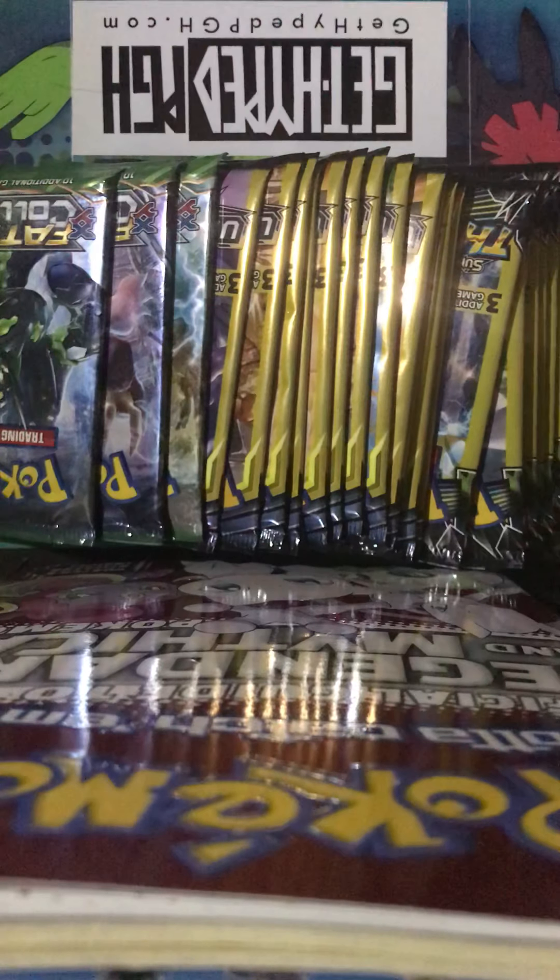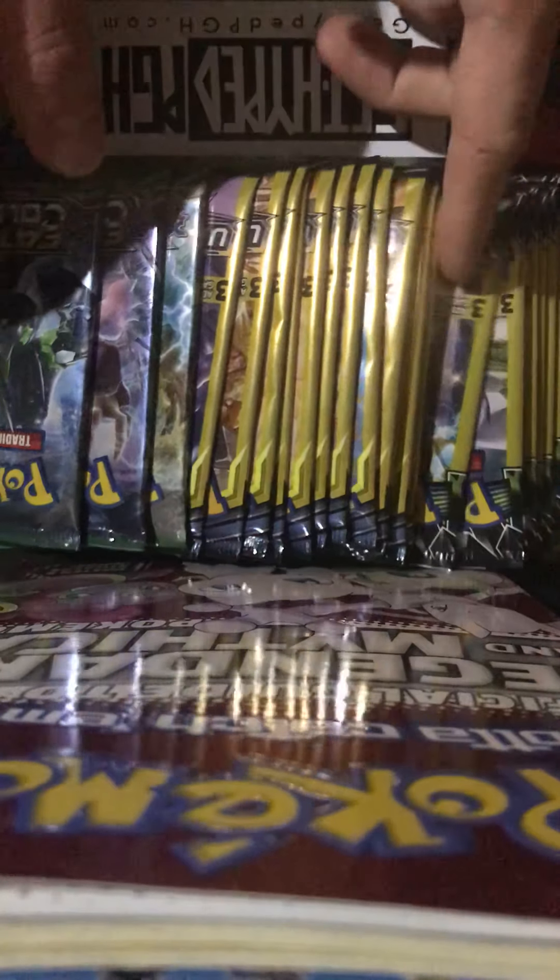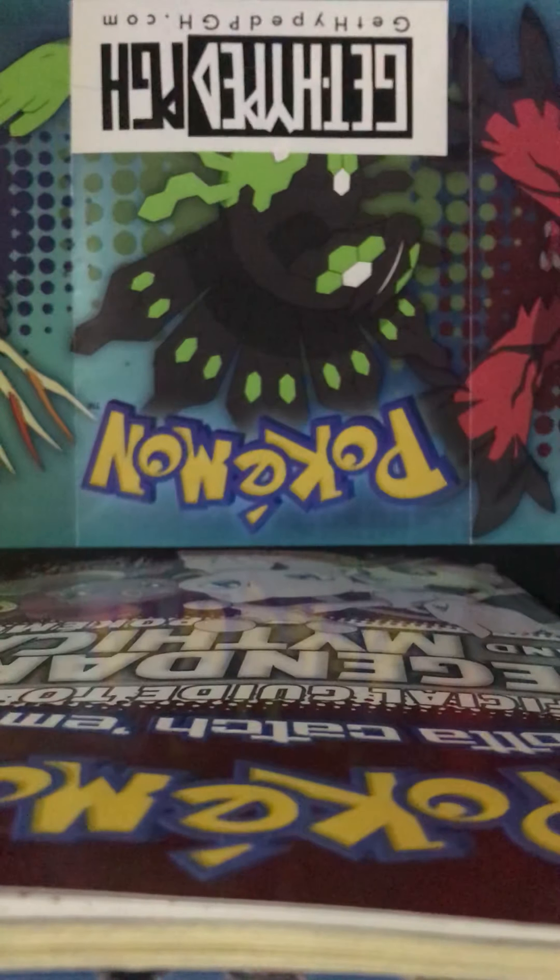Today we're opening 23 packs — 20 from Dollar Tree and 3 XY Fates Collide 10-card packs. I'm going to open up some Unbroken Bonds and Fates Collide, and Scott's going to open up some Lost Thunder packs. Here we go.